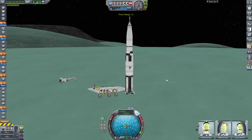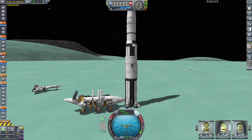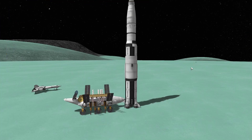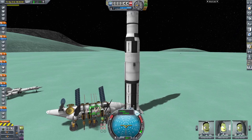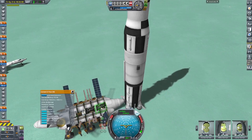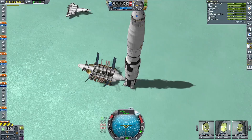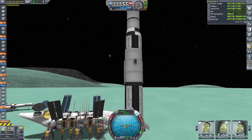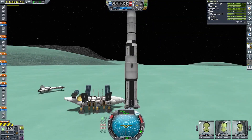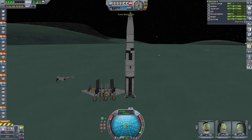So then I could begin the mining process. With action group 1, which deployed everything, and then action group 2 to begin the mining, I can finally start the mining process on the mobile base. This allows us to turn ore into liquid fuel and oxidizer to fuel up that Saturn V. I didn't realize how long this was going to take - every time it became night, the system would run out of power, so it took much longer than I expected and became an incredibly lengthy process.